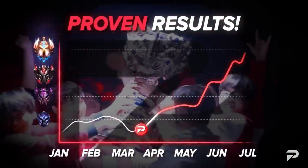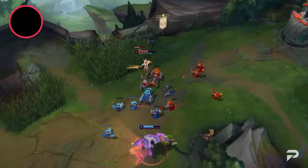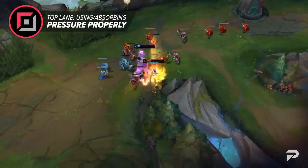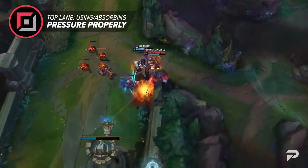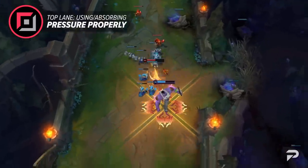Starting us off strong, we're going to dive into the top lane. Carrying from top lane in low elo is all about using and absorbing pressure properly — and no, we aren't talking about permanently pushing and dying each time. That strategy doesn't work anymore. There are quite a few playstyles that allow you to carry games with pressure. If you're looking to solo carry, you'll have to opt for a split push style, while tanks like Ornn are more complex to win games with compared to someone like Camille or Fiora.